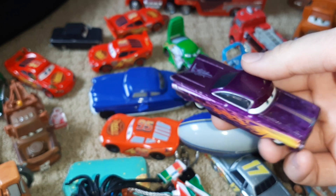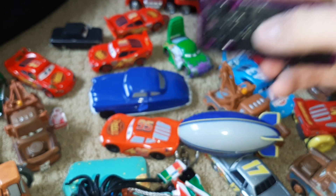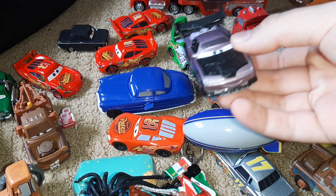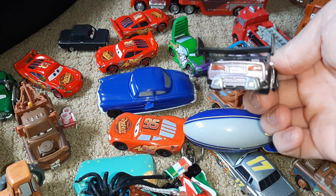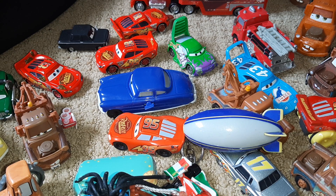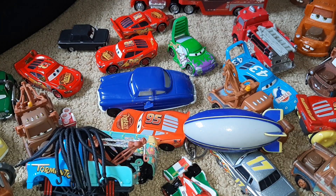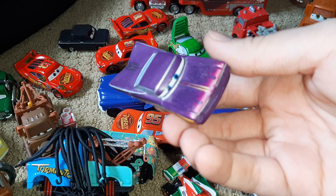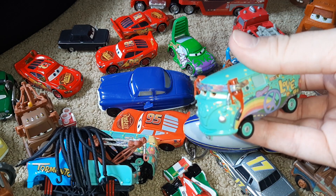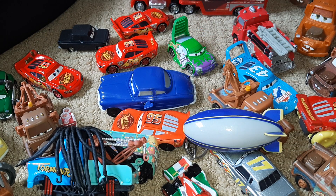This is Ramon — you've seen him in many different paint jobs, but I'm pretty sure this is the first one we see him in. This is Boost, another car that goes along with Wingo. Here's another Ramon — like I said, he changes paint colors a lot in the movies. And yet again, here's another Ramon. Here's Fillmore with his juice on his head.